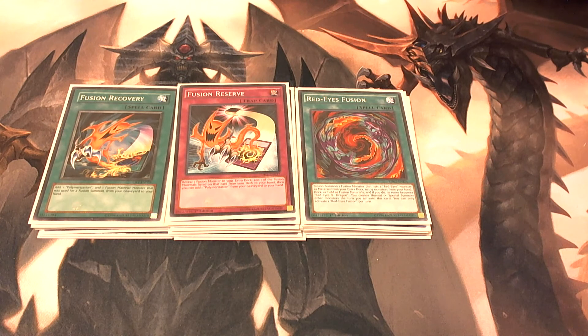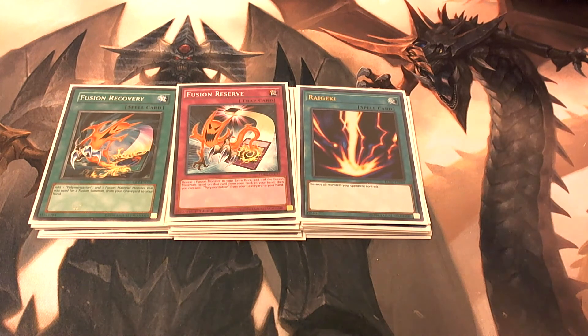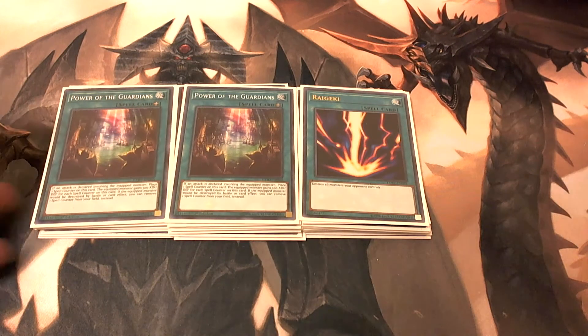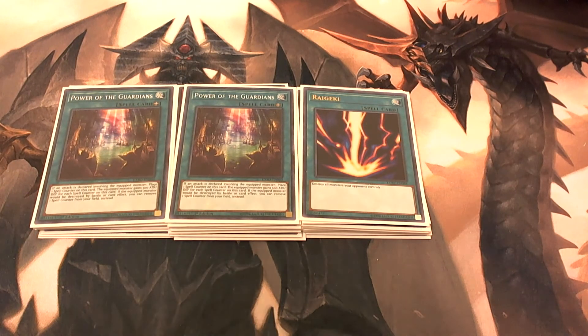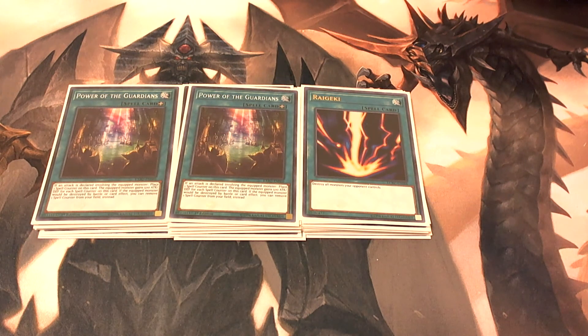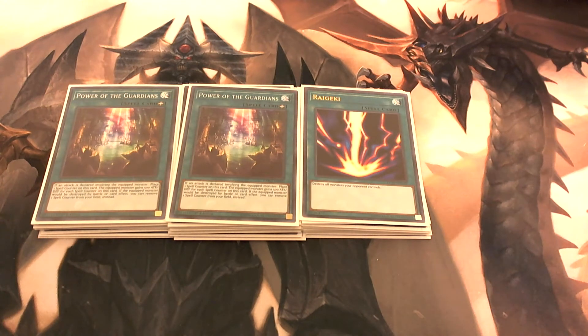Power of the Guardians is an equip card that we would normally put on our Red-Eyes Slash Dragon. Every time an attack is declared involving the equipped monster, you put a spell counter on this card, and for each spell counter, the equipped monster gains 500 attack and defense.